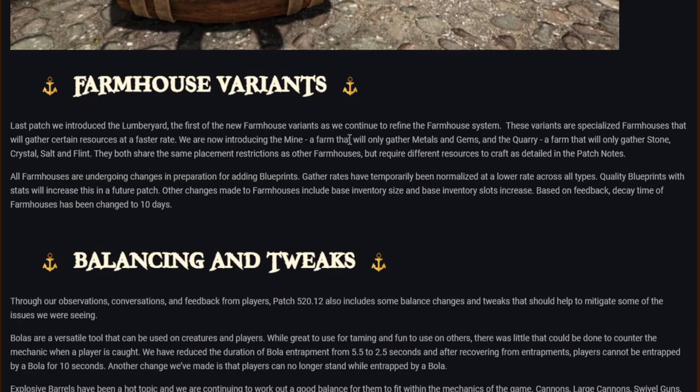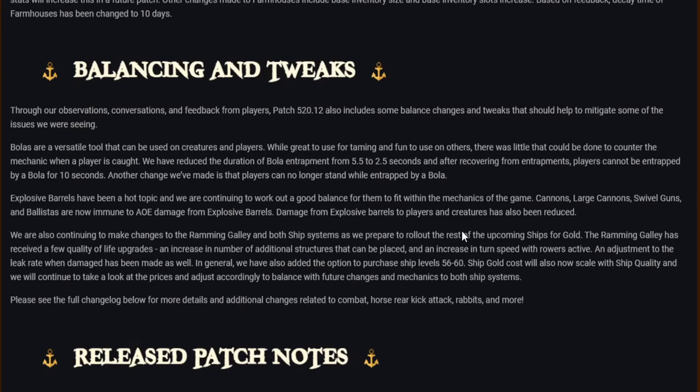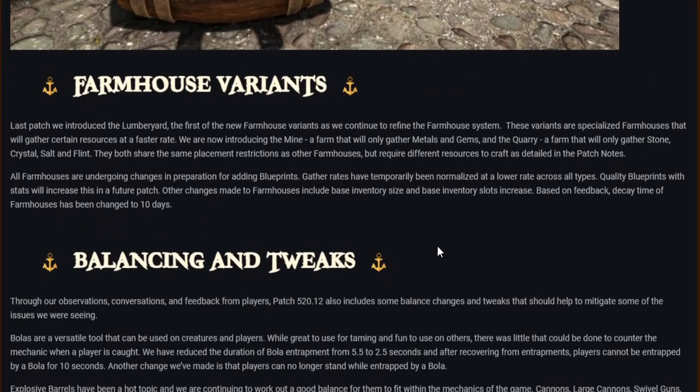Farmhouse update: last patch we introduced the lumberyard, the first of the new farmhouse variants. We are now introducing the mine — a farm that gathers metals and gems — and the quarry — a farm that gathers stone, crystal, salt and flint. They share the same placement restrictions as other farmhouses but require different resources to craft. All farmhouses are undergoing changes in preparation for adding blueprints; gather rates have temporarily been normalized at a lower rate. Decay time has been changed to 10 days.